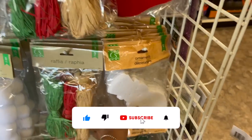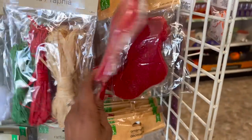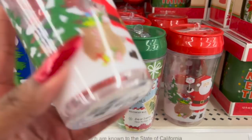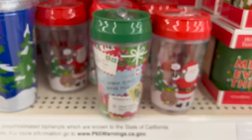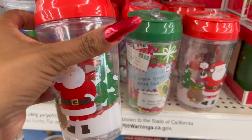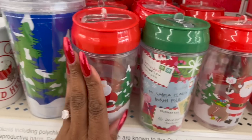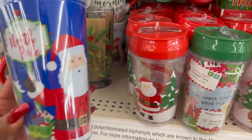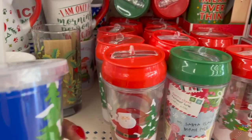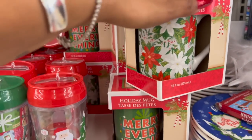They have the three-pack raffia in green, red, and brown. They have the ornaments out — snowman, the Christmas tree, and the stocking. They do have some new cups — how cute are these with the little sippy straw that pops open! They have this one with Santa and this one that says 'To Santa, North Pole.'